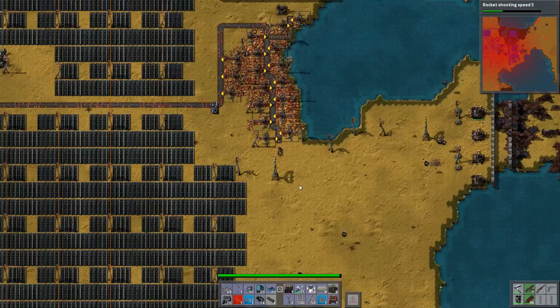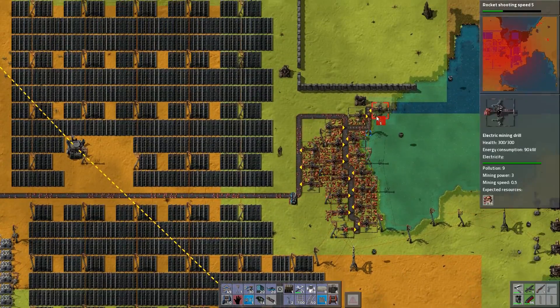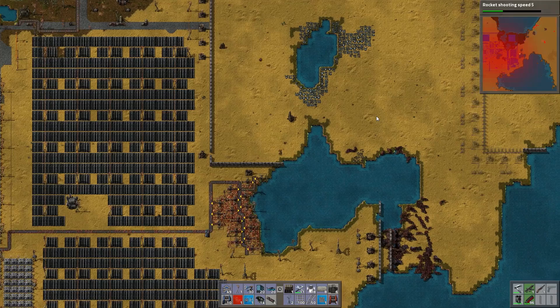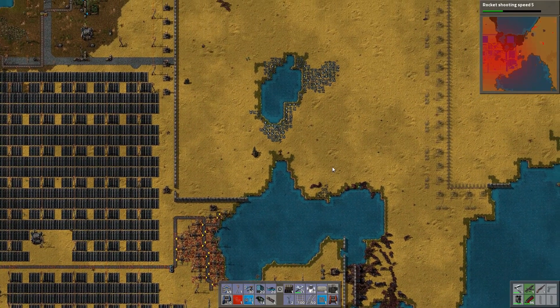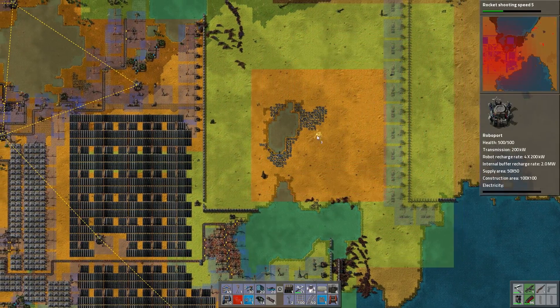So I need to finish building that wall out here and tap into this oil. I do need more oil. I'm making speed modules and productivity modules and stuff. So eventually I'll get to the point where I have what I could consider to be enough oil.